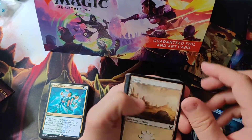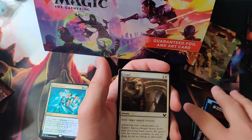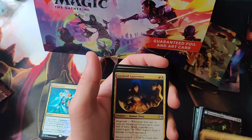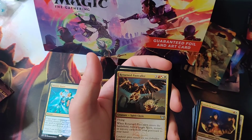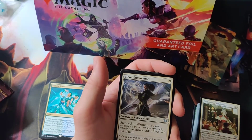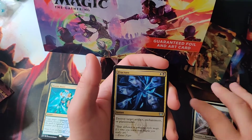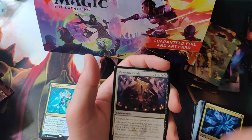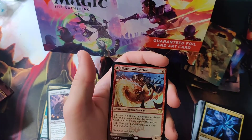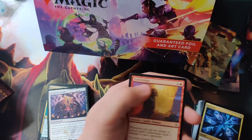Art card. Land. Necrotic Fumes — nice good lesson, that's an uncommon. Expel. Only one common this time around. Reconstruct History, Warhold Apprentice, Returned Past Caller, Professor of Symbology, Clever Lunamancer. Fracture, Dramatic Finale, and Village Rites. Got a foil rare this time — Flamescroll Celebrant. And Gutter Snipe — this one actually looks like it came from Spark.